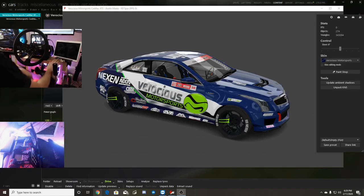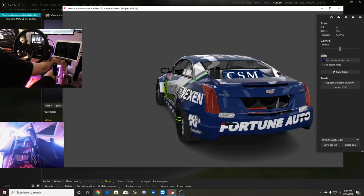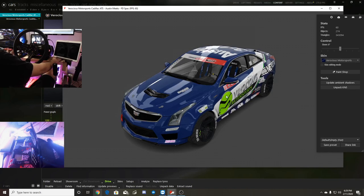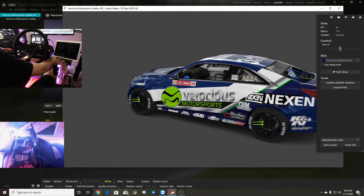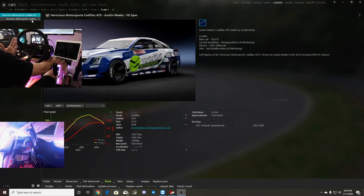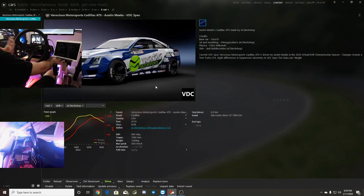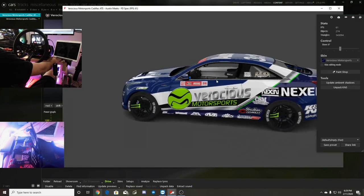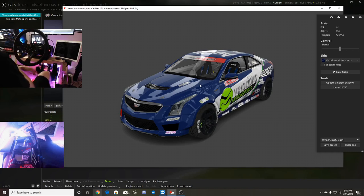What's up everybody, I'm Evil Rabbit. We're here in Assetto Corsa with the full fan spec ATSV of Austin Minx. Voracious Motorsports' ATSV FD pro car is in Assetto Corsa — I found it on his Instagram where he posted about it. Today we're going to be ripping his actual FD spec car on the channel, doing it in third person as well as in the Oculus Rift S. Make sure you guys follow me on Instagram and Twitter, links in the description below.